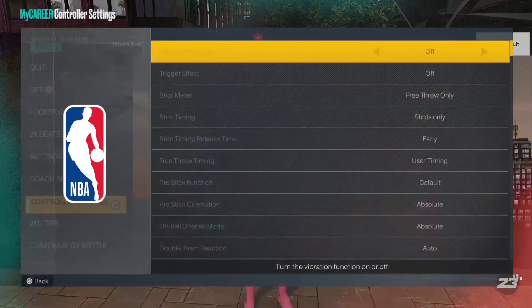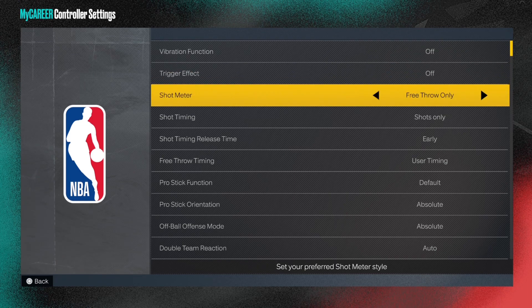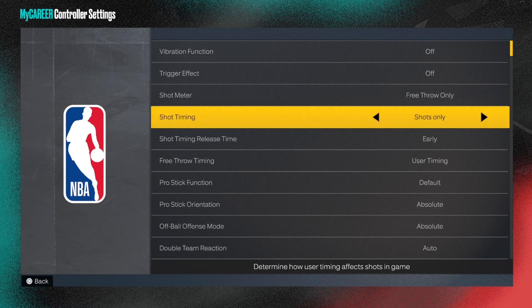First things first, you're gonna wanna go to your controller settings — we need to fix a few things. I personally prefer to have vibration off and trigger effect off, because I don't like my controller vibrating and going crazy like that. Take that shot meter off, except I have it on free throws only, because who knows how to time their free throws — let's be honest.